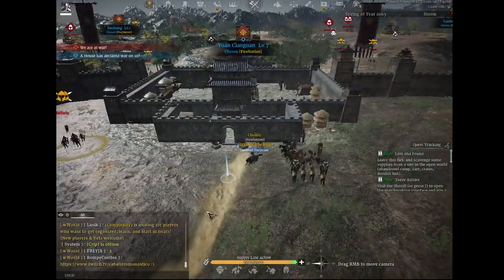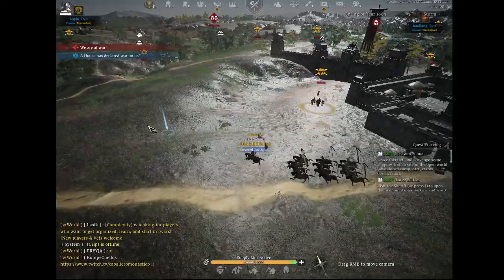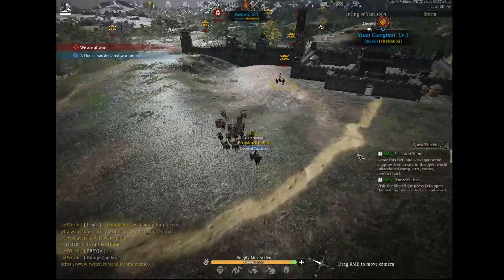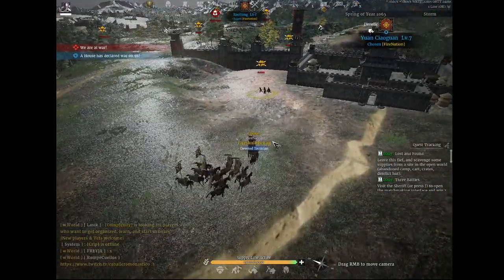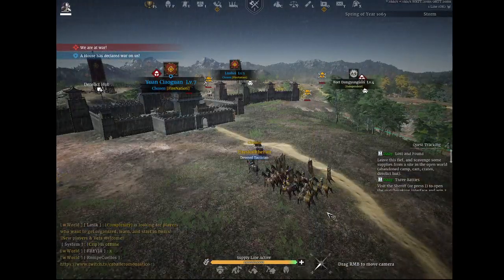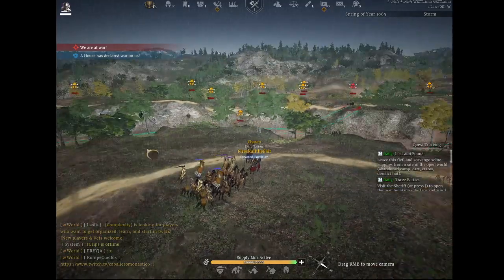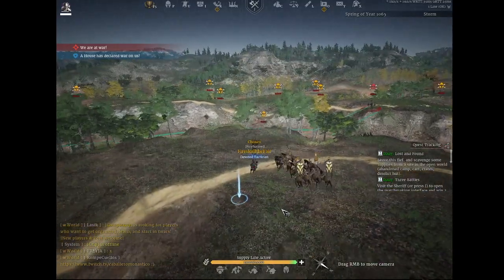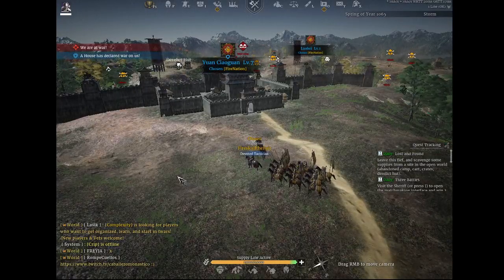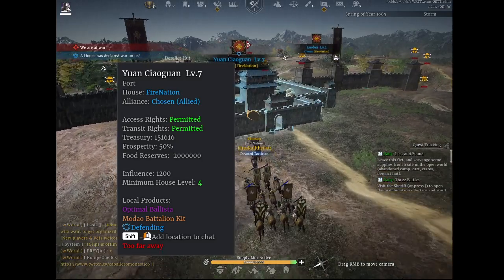Callouts should always be based on the mini-map — tab left, tab right, up, south, stuff like that. Never base it on the direction you're facing. If you call out 'he's left of me' and your teammate is facing a different direction, they'll think the enemy is somewhere else entirely. Make sure it's always based on the mini-map — tab left, tab right.